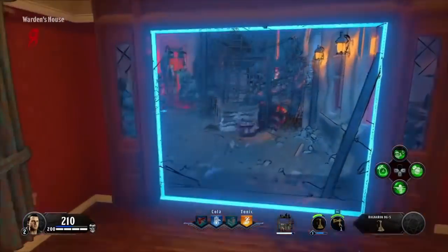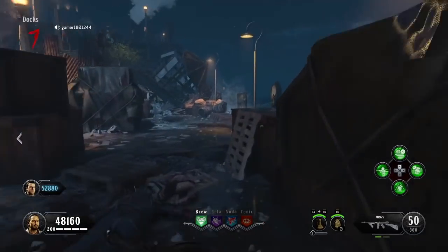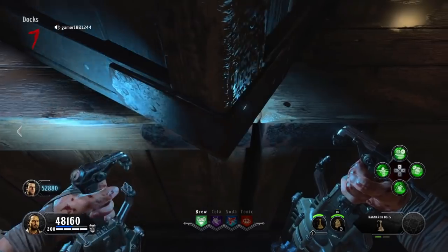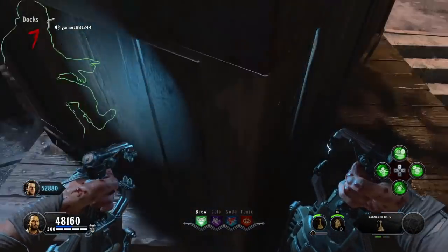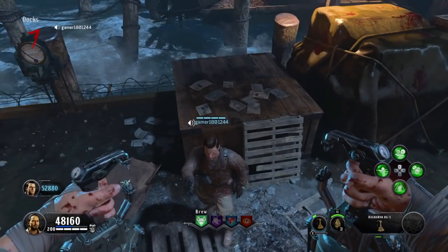The old AFK pileup spot was patched, but there's a new one to use to farm unlimited plasma and unlimited XP. Once you got the unlimited Ragnaroks, just come over to the docks and use this pileup spot to be AFK while you get unlimited XP. Simply come up to these boxes, jump up and slam with the Ragnaroks. You guys can use these two glitches to get tons of XP while you're AFK.